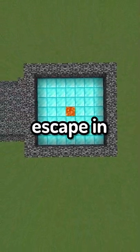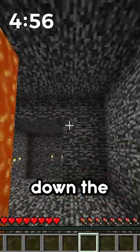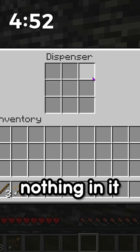This is a bedrock prison and if I don't escape in 5 minutes, my Minecraft dog will die! I spawned in this room with lava pouring down the ceiling. I instantly spotted 3 sticks, item frames, and a dispenser with nothing in it.